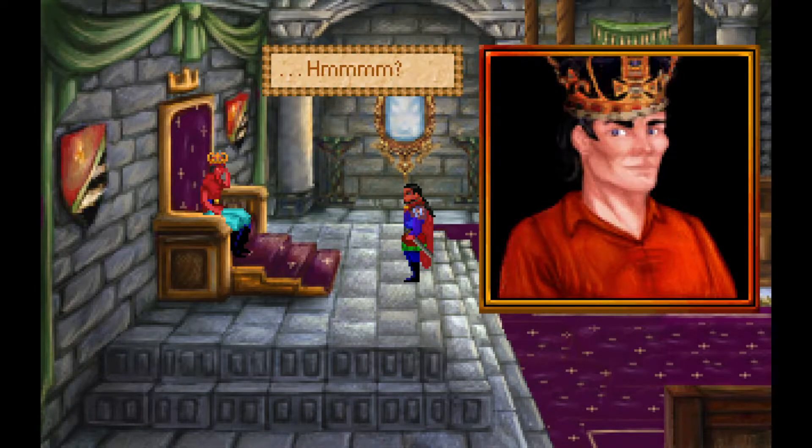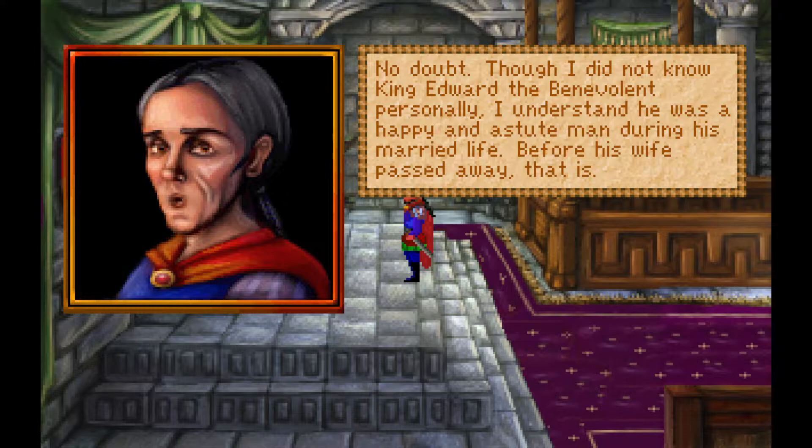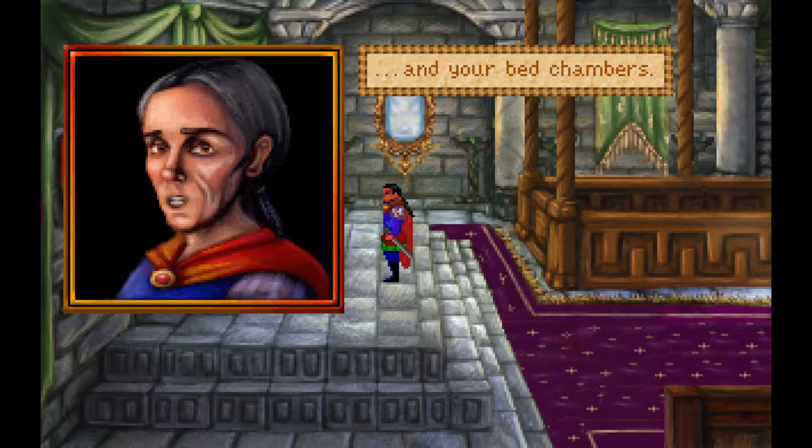Graham asks Gervaine to go over his plans for the day. Graham apologizes, saying his mind wanders — wondering if his predecessor King Edward the Benevolent experienced similar times. Gervaine notes Edward was a happy and astute man during his married life before his wife passed. He boldly suggests that perhaps the king is feeling that certain rooms in his castle are somewhat sparsely filled — the throne room, for example. Graham reacts indignantly to the suggestion.